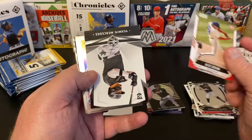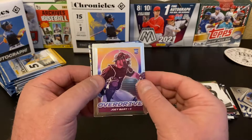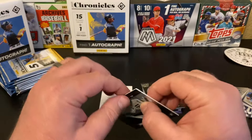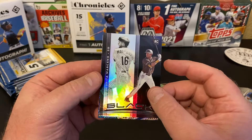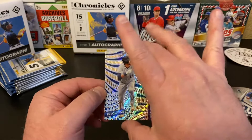Alec Bohm Rookies from Score. Ehrman Mercedes — I've pulled a bunch of his, he's all over this product. Joey Bart Rookie from Overdrive — nice, shout out to Steel Family Cards. Tukupita Marcano Black from the Padres, and Alex Kiriloff Rookie Revolution — nice.